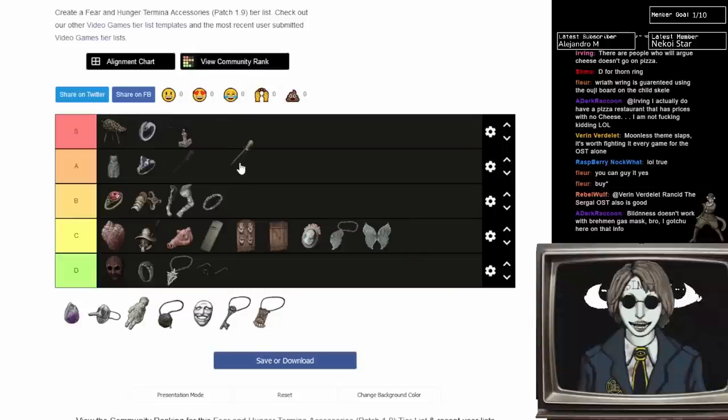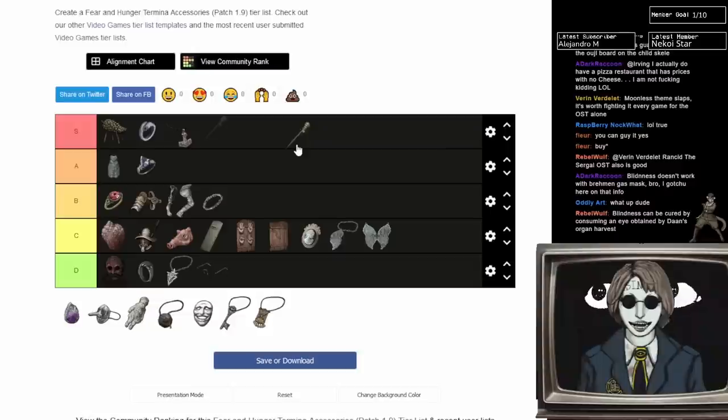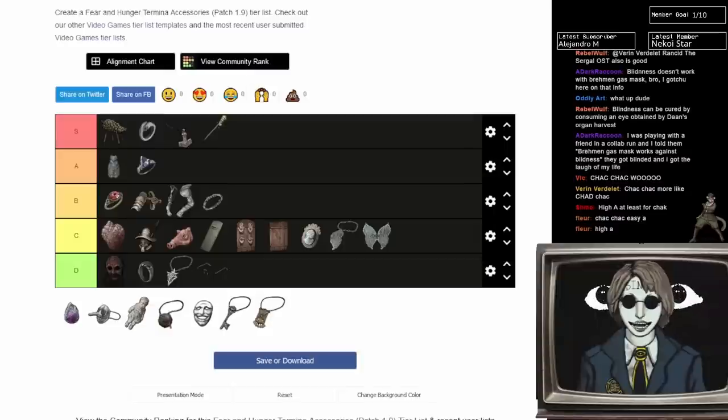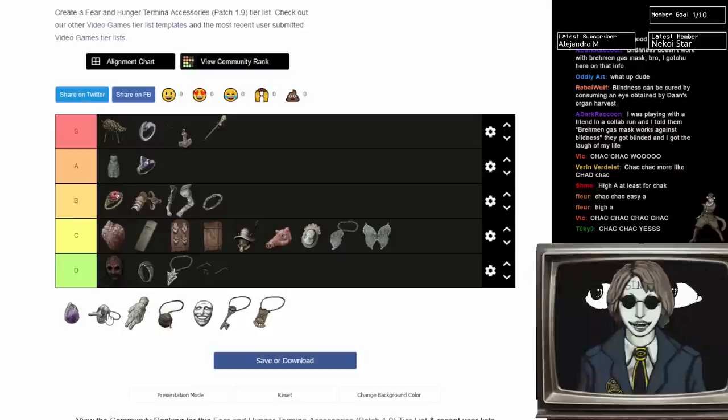Chak Chak — very good. It boosts your magic attack, straight up. You get one from Osar, one from the museum, and possibly another by stealing from Osar. You can also find them as random drops. If you're doing a magic build, Chak Chak is mandatory. S tier — if you're using a magic build, you put a Chak Chak in and start owning stuff. Stack it with Death Mask, Beetle Stone, or Artificial Soul and you're just dumping damage.